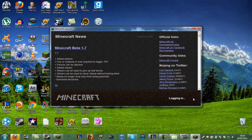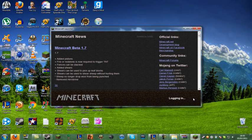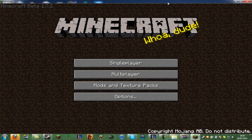Now if you get a black screen, you've done something wrong and you need to start again. Also, something I forgot to mention: when you delete the META-INF folder, make sure Minecraft is closed, because some people have messaged me saying it won't work. Did you close Minecraft? And then it works — so just make sure you've closed it.